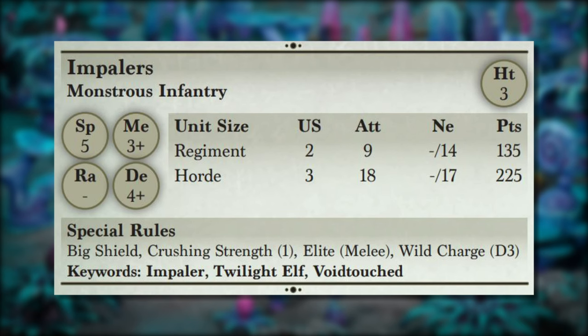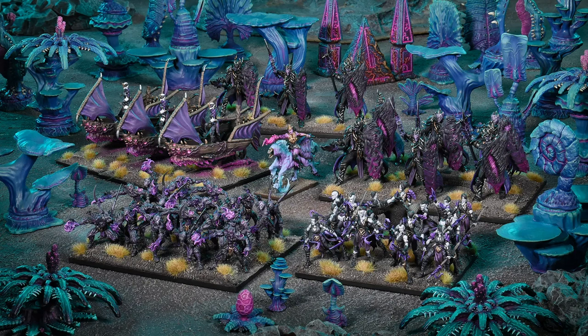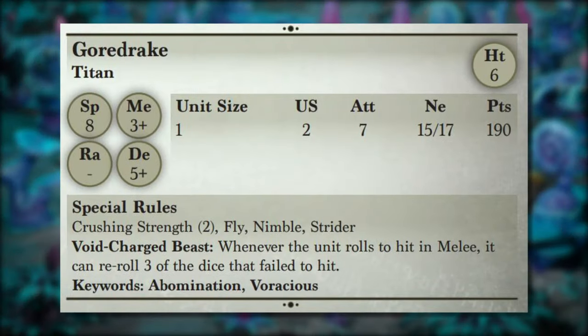While the next unit doesn't have the Void Touched keyword, it fits best here in the preview: the Gore Drake. This is a titan piece — a monster that comes from the void — and it reminds me of a Beast of Nature profile with seven attacks hitting on threes, Crush 2, Fly, Nimble, Strider, and speed eight. That combination means you'll get this thing exactly where you need it to be.